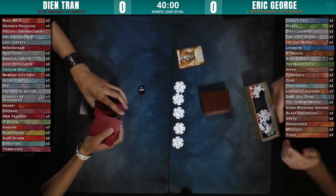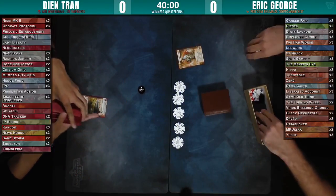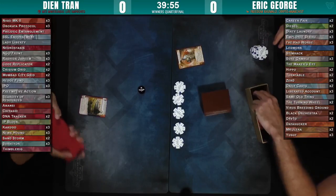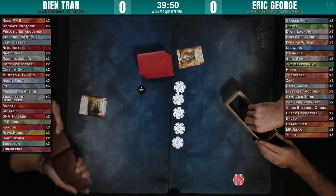Sandstorm is kind of weird, but it's been working pretty well, especially with a combination of the fact that you have to double run the remote sometimes with a Nisei token, and then a Sandstorm puts them off the server. You put that on the inside ice with Mti Mwekundu, and then you just throw them out. Disgustingly good.